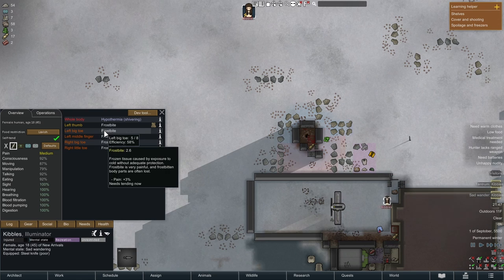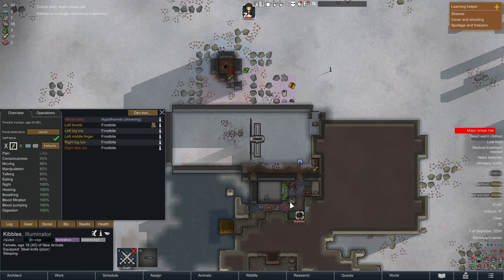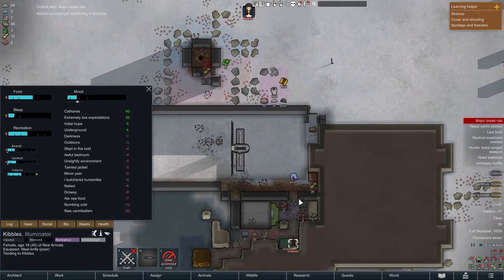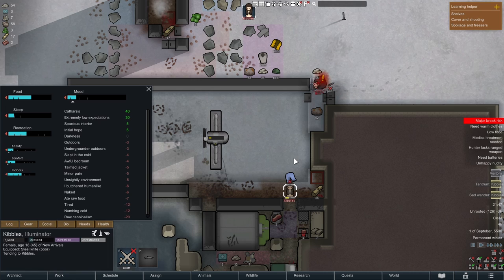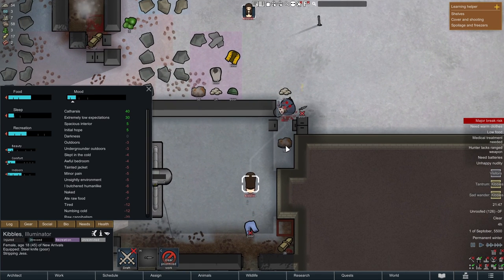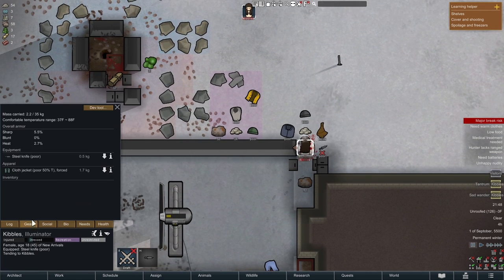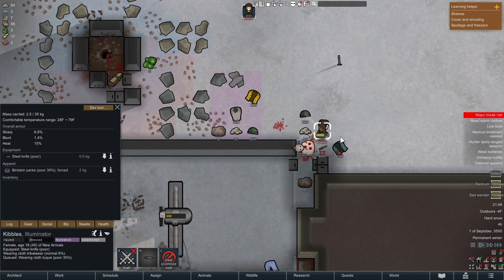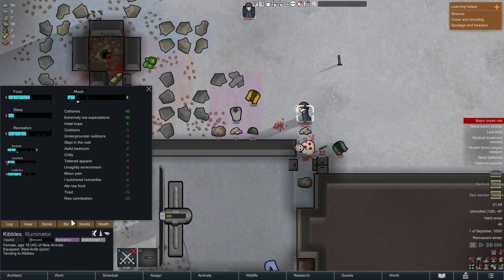Another raid happened with a raider very close by. He went down into the trap and didn't die. This time I'm in catharsis, so I can strip him before going insane — and I can. We now have clothes that are not tainted. I quickly swap out the old jacket for his parka, tribal wear, and hat. Some pieces are below 50% durability, giving a ratty apparel debuff, but it's better than tainted clothes. Now I have multiple pieces of clothing and I'm not naked anymore — I can withstand temperatures down to maybe minus 10 Celsius.